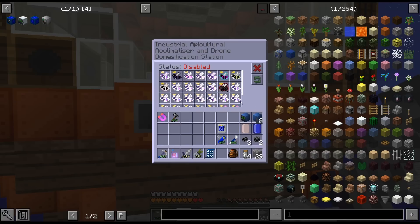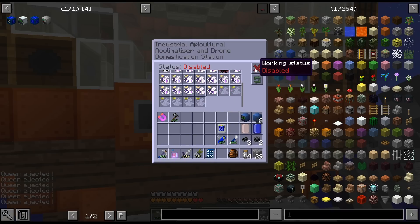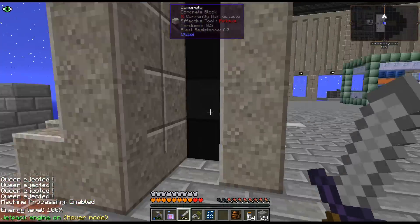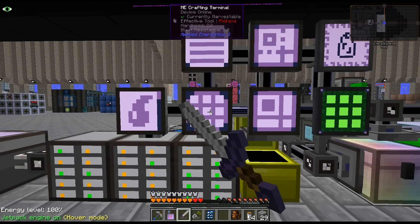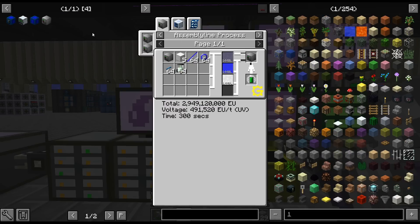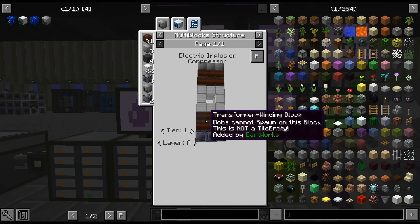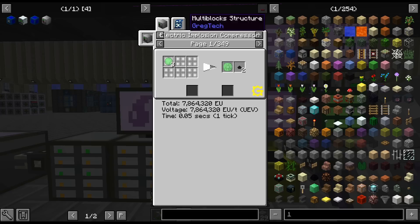So I went ahead and got a new multi-block, and that is the electric implosion compressor. I was starting to have a hard time keeping up with the IT&T. I could have gotten 50 million more bees and upgraded the thing, but I just decided let's go ahead and upgrade to the electric implosion compressor, which just uses power instead of IT&T.